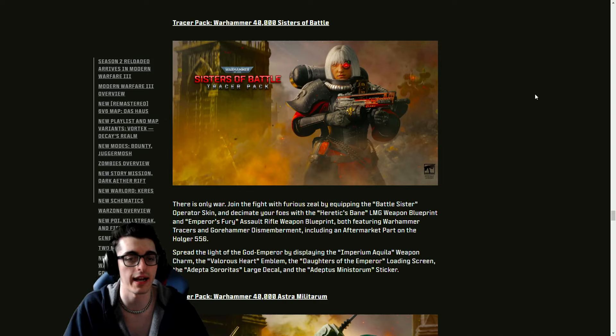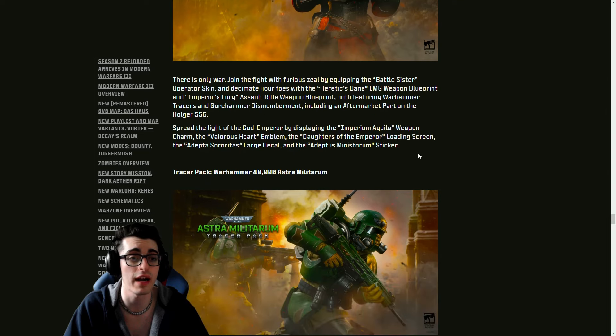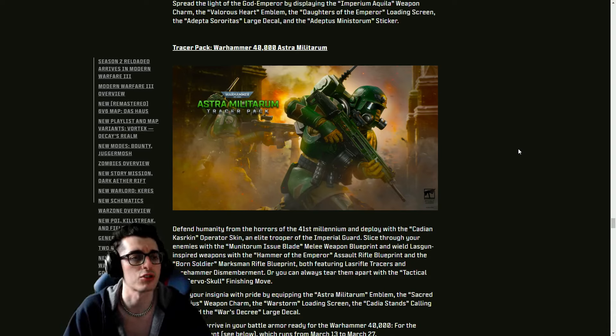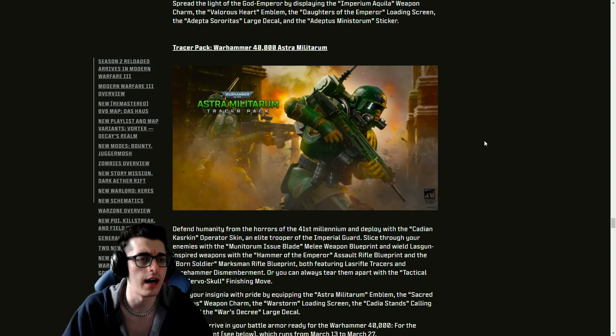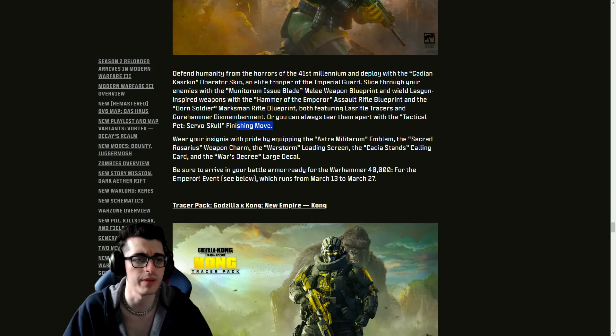The Warhammer 40K Sisters of Battle Tracer Pack includes an operator skin, an LMG blueprint, and an assault rifle blueprint — both with Warhammer tracers and Gore-Hammer dismemberments — including an aftermarket part on the Holger 556. It also includes a charm, emblem, loading screen, large decal, and sticker. There's even a third Warhammer Tracer Pack — the Astra Militarum bundle — featuring an operator skin, a melee weapon blueprint, an AR blueprint, and a marksman rifle blueprint with Last Rifle tracers and Gore-Hammer dismemberments.